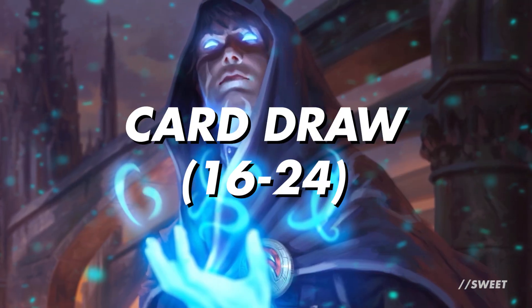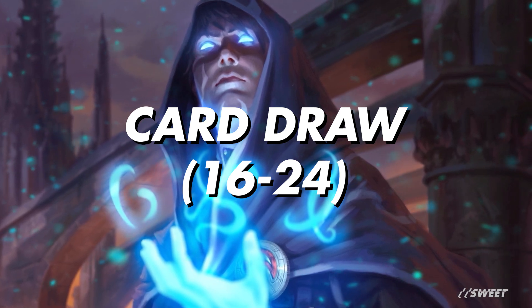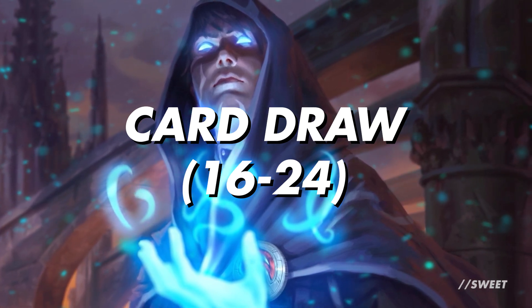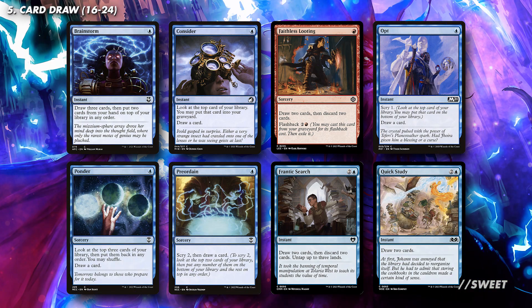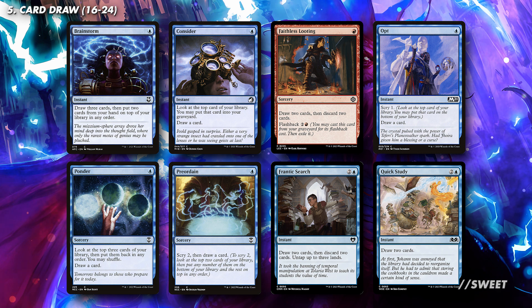The card draw section will be the biggest in the deck, and is where you'll find the largest portion of instants and sorceries that we're going to be running. First up, we have our instant and sorcery speed cantrips — super cheap cards that replace themselves and give us a nice bonus effect as well. I would absolutely jam the deck full with these, as before Niv comes down they can help sculpt our hand, but when Niv is out, they all have 'deal damage to any target and draw a card' tacked onto them as well.